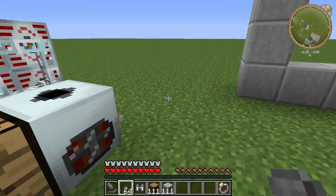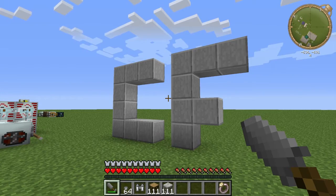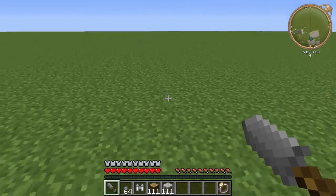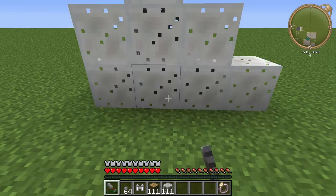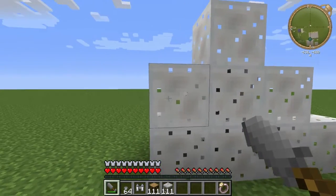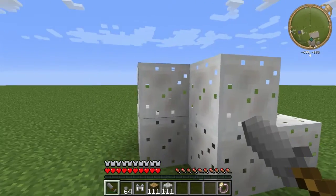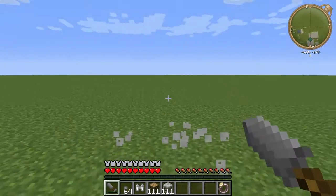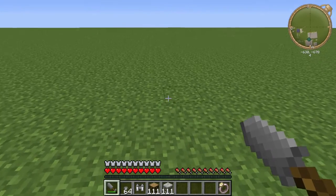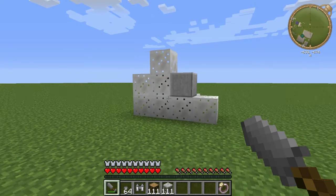So now that we have this, how do we use it? Well, if we just right-click with it, we get this huge ugly mass of white. We can punch these and they pop instantly — for the record, I am not in creative mode, this is just how the construction foam works. But if we leave it sit for a little while, the construction foam will turn into solid blocks.